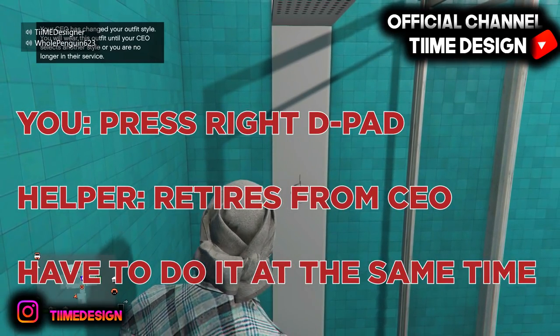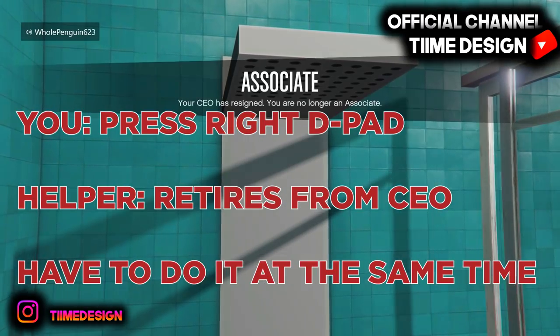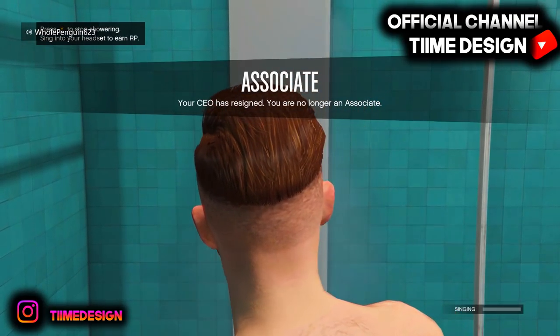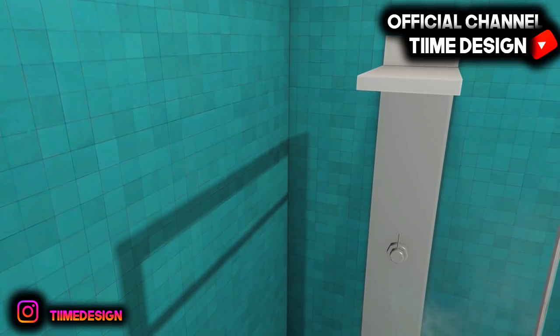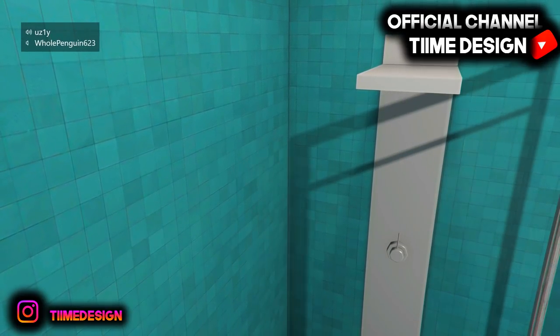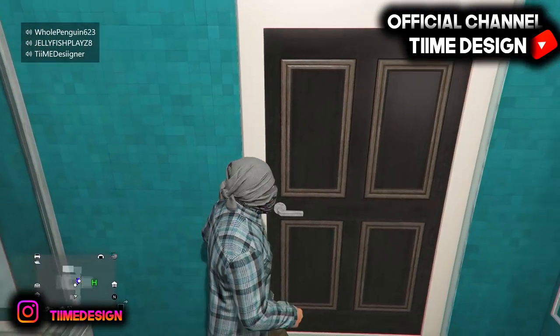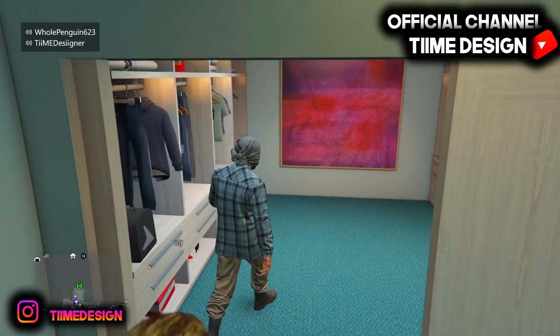Now right here is the timing. You want to press right on the D-pad and he wants to retire at the same time. So I just press right on the D-pad, and as you guys can see, it said associate — your CEO is no longer associated. So what we did is one person counted up to three, and we both pressed right on the D-pad to access the shower, and he pressed retire. And as you guys can see, I have the outfit right here.